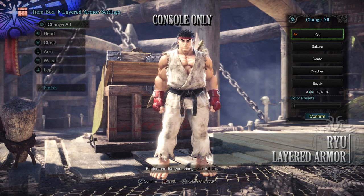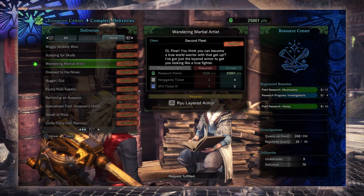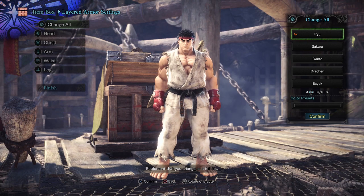Next is the Ryu Layered Armor set. This turns you into Ryu from Street Fighter 5. To get this you need to complete the delivery known as Wandering Martial Artist. To craft this you need Research Points, Nergigante Tickets found from Arch-Tempered Nergigante and Street Fighter 5 Tickets, found from taking on the challenge quest The Awakened Satsui no Hado.